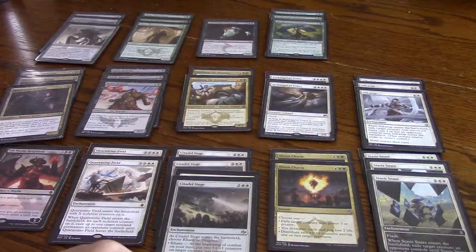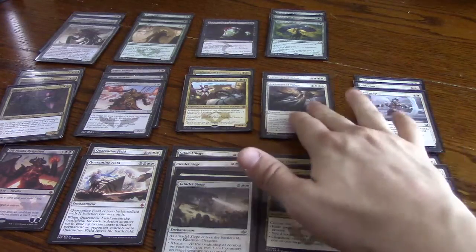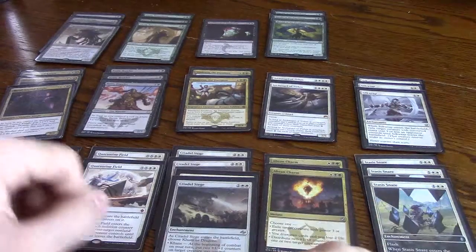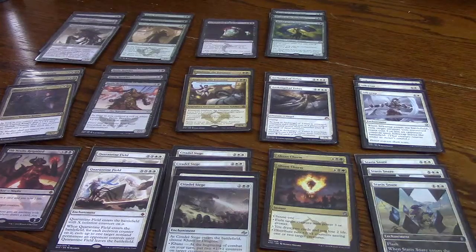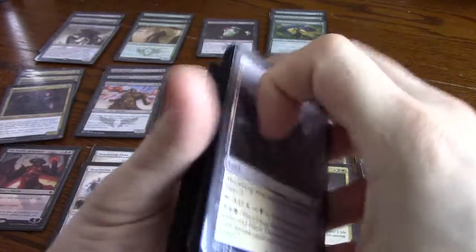It's 25 lands, which is right around the midrange curve. We want to curve out a lot in this deck so we like having mana. As you can see, it's mostly white — things that have like one of either color in it, but that's pretty easy to do. There's a lot of triple white and double white costs here, but it's not hard to do in this format at all. I've had no problem playing Archangel of Tithes on turn four every single game. I think there are around 20 white sources in here, so you're definitely going to hit that.